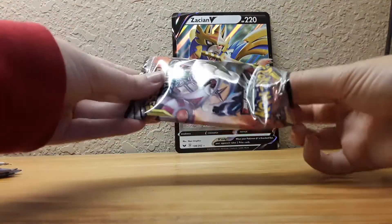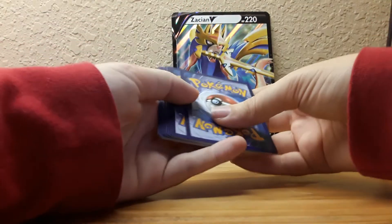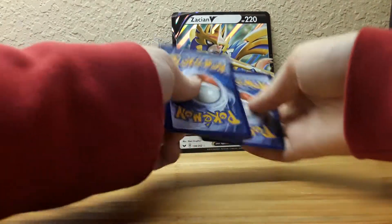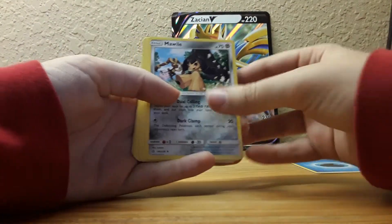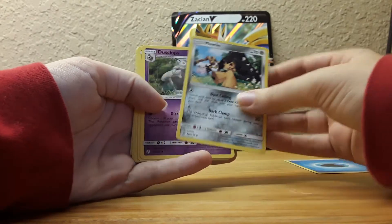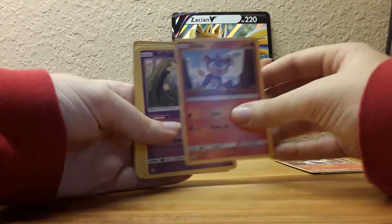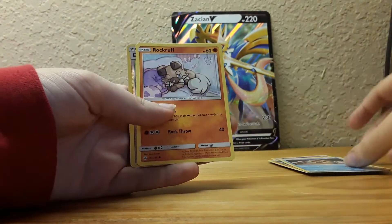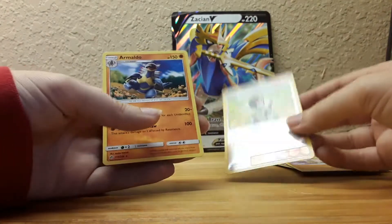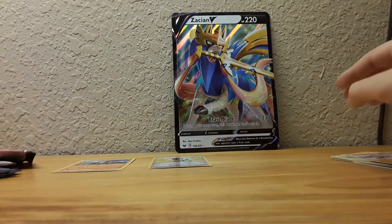If you guys enjoy this video, please hit that like button and let me know in the comment section below what your favorite Pokémon is. We've got water energy — I forgot how to pronounce its name — Dusclops, a bunch of good cards: Koffing, Nosepass, Rockruff, Erica. And not even a holo, that's upsetting. It's trash. Another Cosmic Eclipse.